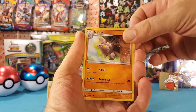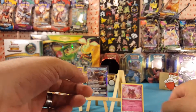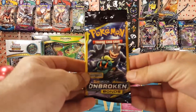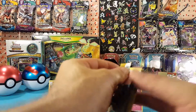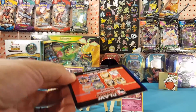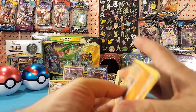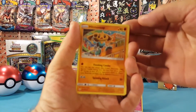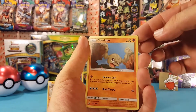We have a Gliscor, Spritzee, and a Duoduo. Down to three packs left — let's see if anything else is waiting for us in these last few packs. We have Hippopotas, Meowth, and a Geodude.